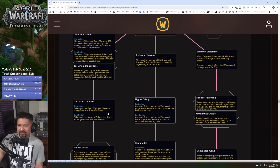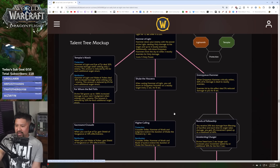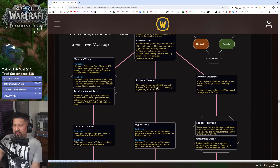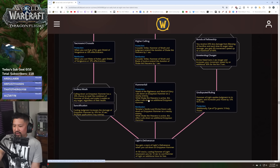Sacrosanct Crusade: when you cast Eye of Tier you gain Shield of Vengeance at 10% effectiveness. That's a retribution thing, so this looks purely defensive — not bad, it's like a little damage bubble, though 10% seems pretty small. Higher Calling: Crusader Strike, Hammer of Wrath, and Judgment extend the duration of Shake the Heavens by one second; for ret, Crusader Strike, Hammer of Wrath, and Blade of Justice do the same.